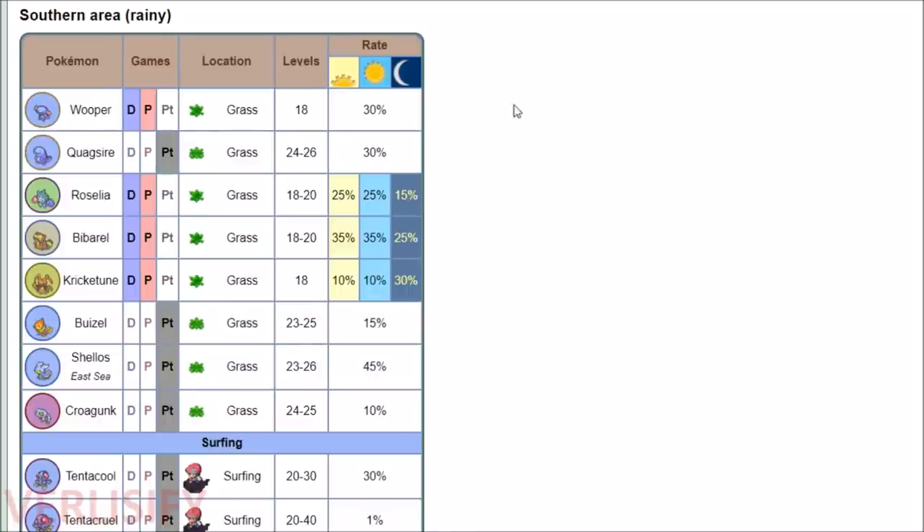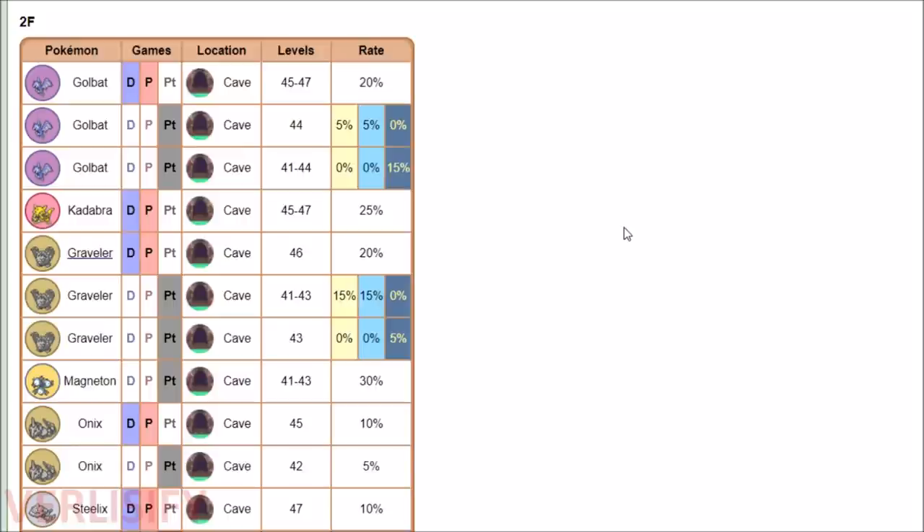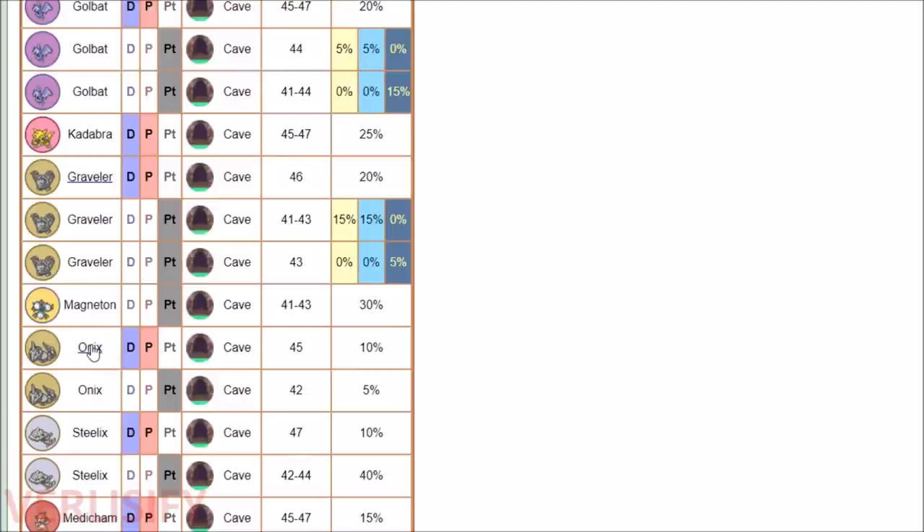For special attack, Route 212 at night has a 55% chance of finding a Pokemon that rewards 2 attack EVs — Kricketune or Bibarel. Defense is the tricky one because Sturdy now works like a free Focus Sash, so Graveler will survive a hit. I recommend the second floor of Victory Road where Onix and Steelix can spawn — Onix is worth 1 defense EV, but with the power item bonus that's still efficient for the first 10 EVs.